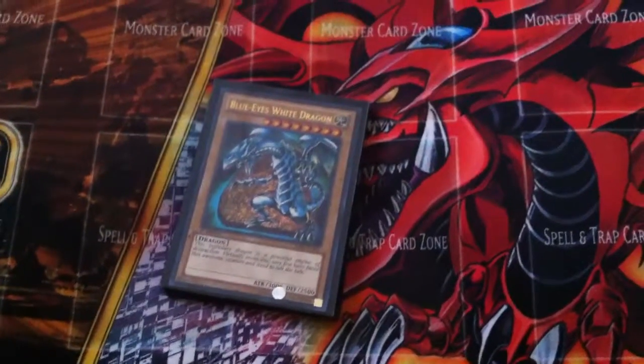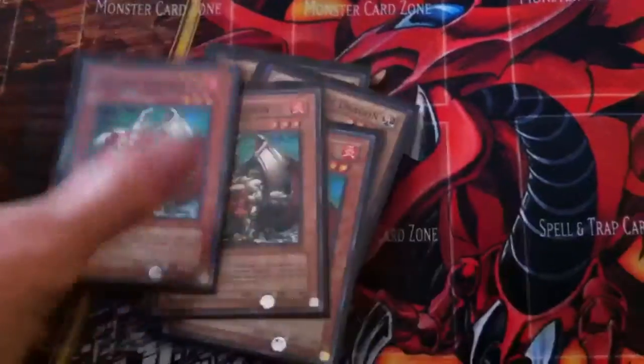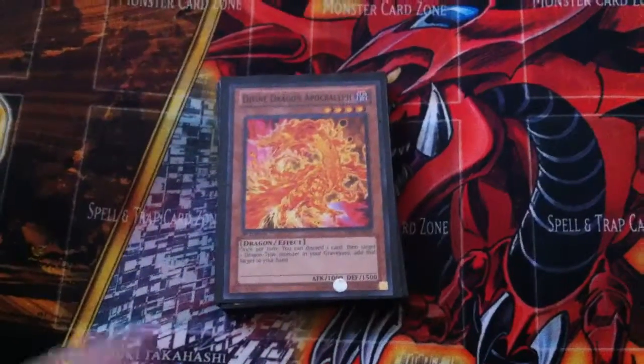Two Blue Eyes, because I run Azure Eyes and Maiden. Two Alexandrites. Three Masked Dragons. One Totem, but I would like a second Totem. One Divine Dragon — he's kind of like a Red Eyes, he's Monster Reborn-able.